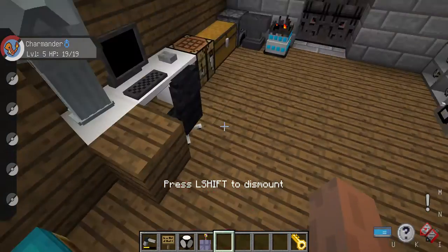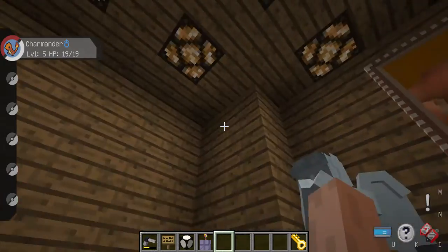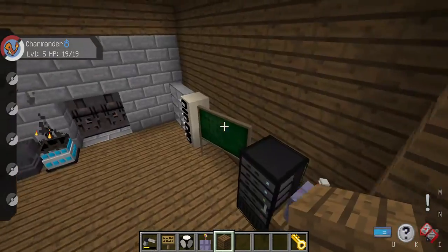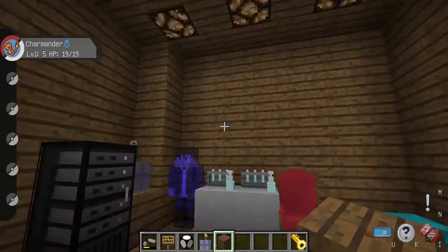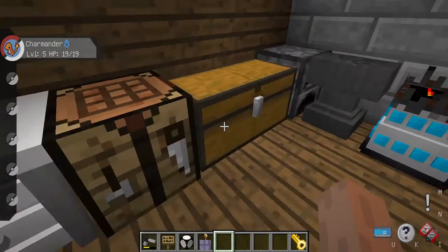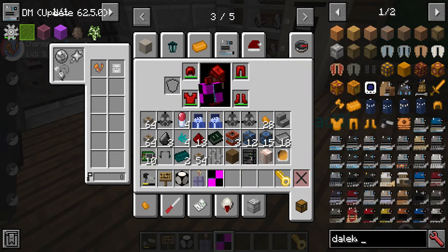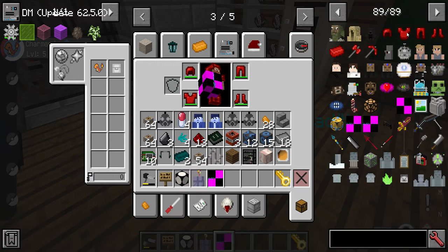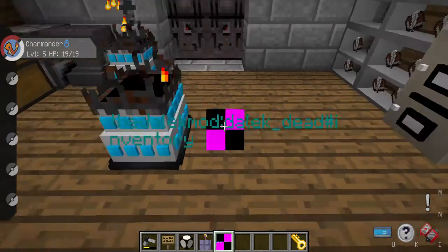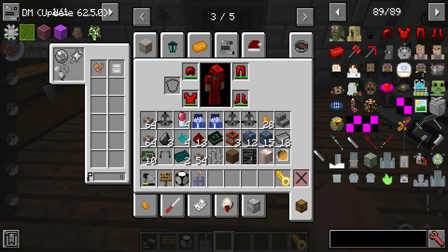There's some chemistry stuff, again from the SCP mod, a chair, a table, a statue of a weeping angel. I didn't really need this bit here so I just filled the room with it, which is actually a good idea. I've got a computer with a mouse, a chest, and the Destroy the Dalek item — which you can find if you have the Just Enough Items mod and turn on secret items.